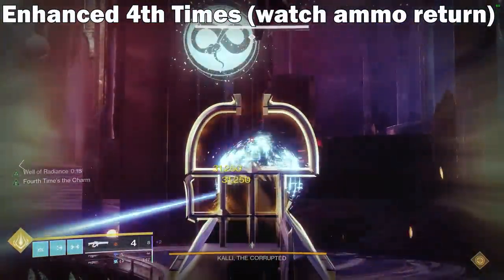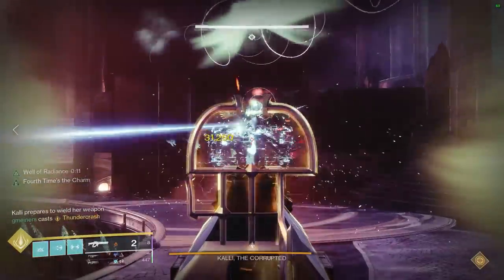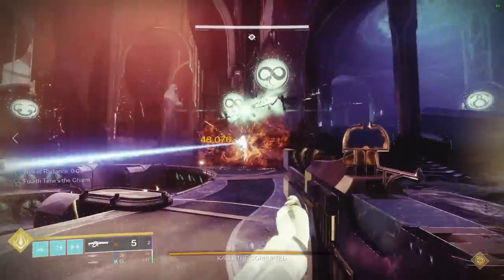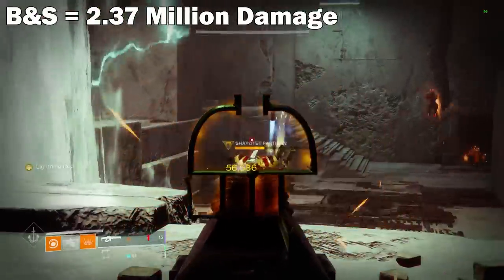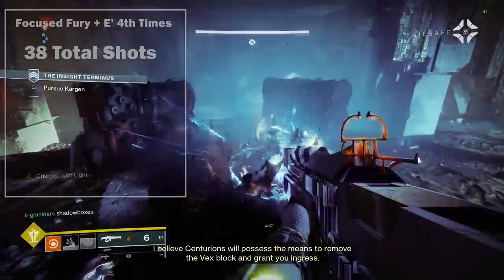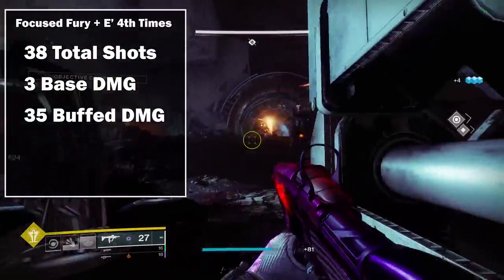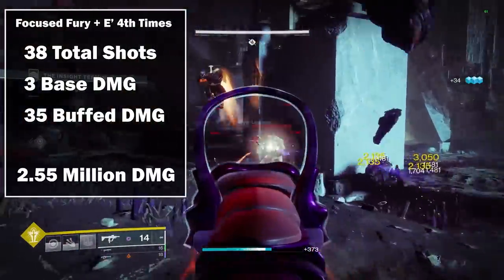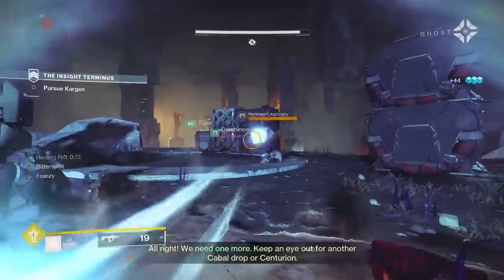Looking at the numbers and comparing the damage of both rolls — Bait and Switch is going to get off 32 shots. Assuming the most optimal rotation, that's 4 times we proc Bait and Switch, so 4 shots hit for base damage and then 28 hit for increased damage. Base damage is 56,586, so that roll would hit for a total of 2.37 million damage. The Focused Fury roll with Enhanced 4 Times the Charm gives us 38 shots in total. Three are used to proc the 20% damage increase, so they're base damage, and then the other 35 shots are increased by 20% — so that roll hits for a total of 2.55 million damage. Comparing those two, Focused Fury is actually able to deal around 8% more damage.